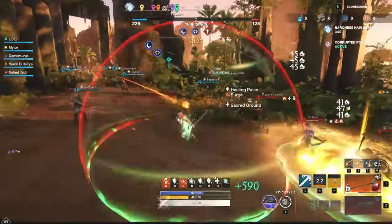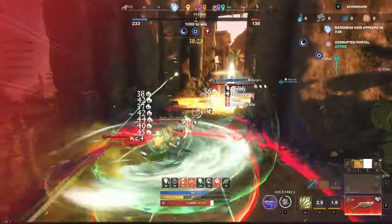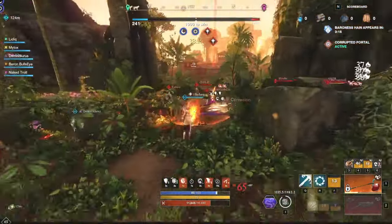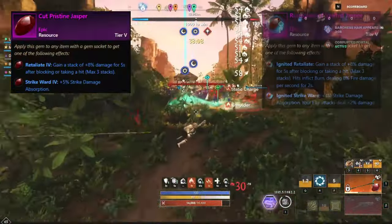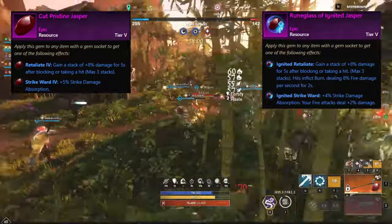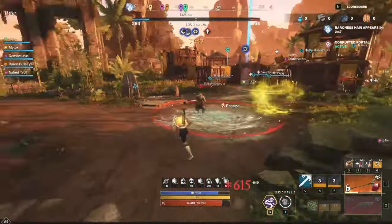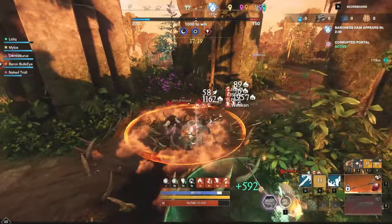For weapons, we would like to have a fire staff with Plague Crits, Keen, and Incinerate. A good named drop can be found in Elysian Wilds by killing one of the three monkeys — the fire staff is called Inflamed Chaos and it drops with Keen and Incinerate, so adding Plague Crits should not be a problem. For the gem in the fire staff, you definitely want a Jasper, but it's up to you whether to Runeglass it. On paper the Runeglass is better, giving 8% bonus after being hit, but it is currently bugged and can only stack once. If you want three stacks of empower, use the regular Jasper; personally I prefer Runeglass since I'm constantly dealing damage with the flamethrower and the one stack is already in rotation.